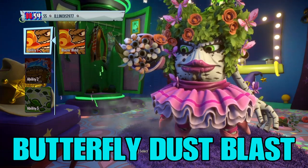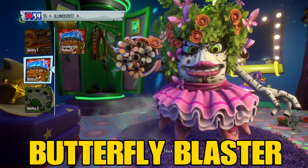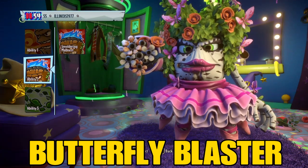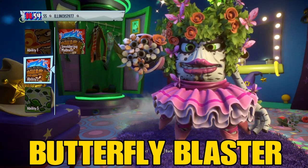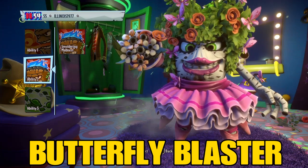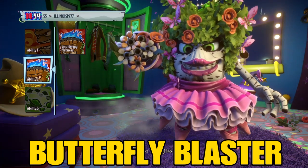Now let's take a look at the next ability coming up. The second ability I'm calling the Butterfly Blaster. When she's upset, she lights up, the flowers bloom, the butterflies flap their wings, and she shoots butterflies from her weapon. They look pretty, but if you're on the other end, they're very damaging.